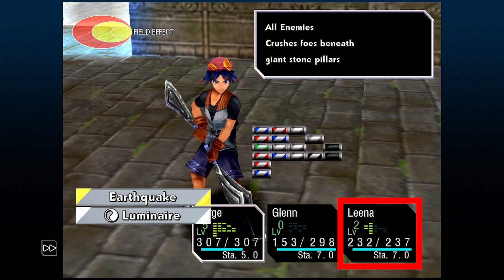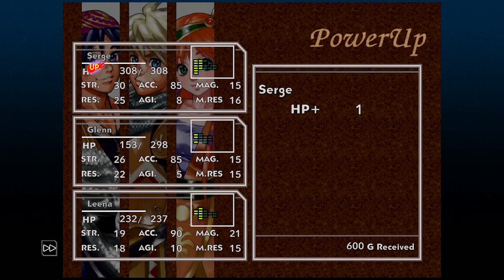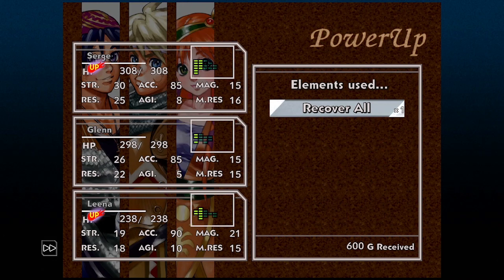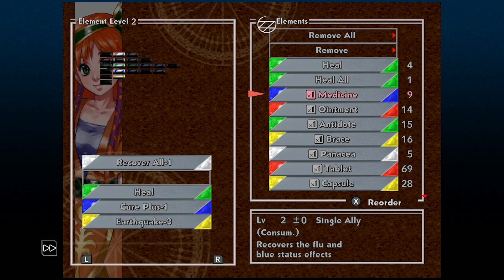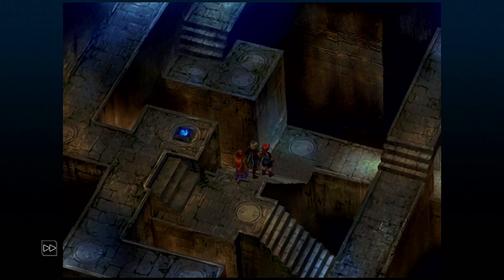Just to get back to that minus 1, minus 2 thing: for each level down or up, this gives a 12.5% difference in power. So in this example, even though Recover All is on my grid at level 2 with a minus 1 near it, I'm only losing 12.5% of its power — which is a really good trade-off for healing after battle for free at such a low element level.